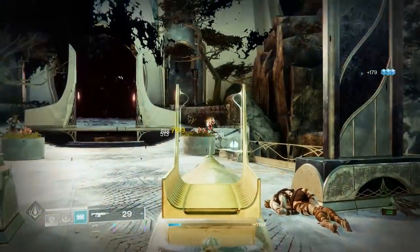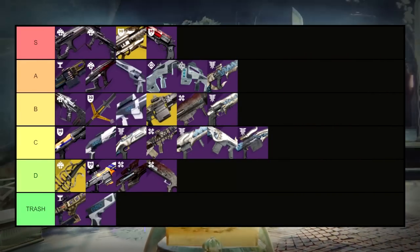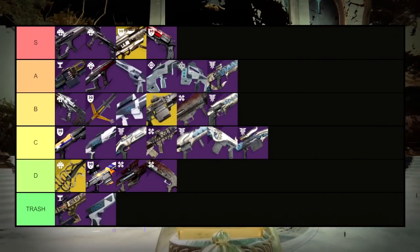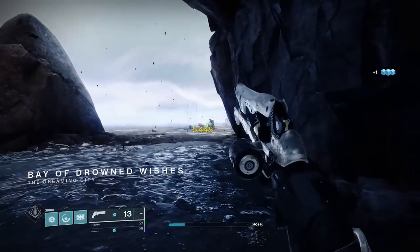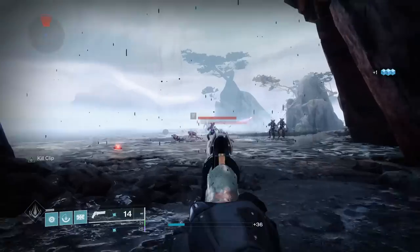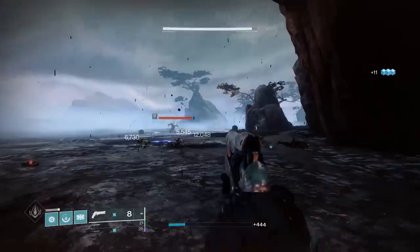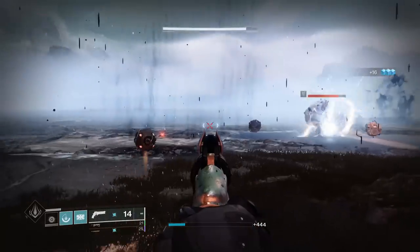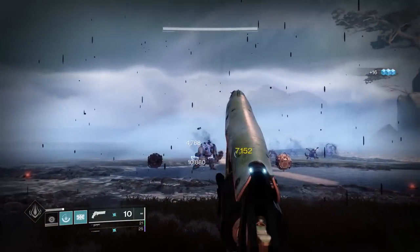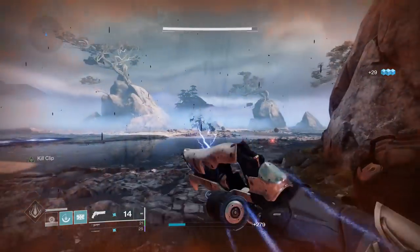Crawling out of the C tier, we have our next B tier weapon — the Waking Vigil. Waking Vigil, just like the weapon before it, has seen quite a bit of power creep in its time, but unlike Twilight Oath, it's still a more than viable option. Although worse than Cantata in Nation of Beasts, it can still roll with Rapid Hit or Outlaw combined with Dragonfly, Killclip, or Vorpal, making it a more than good enough option to equip from time to time. If you guys like 140 hand cannons, definitely not a bad option.